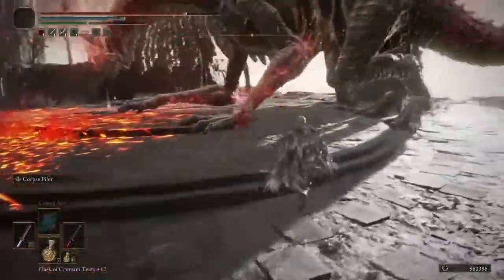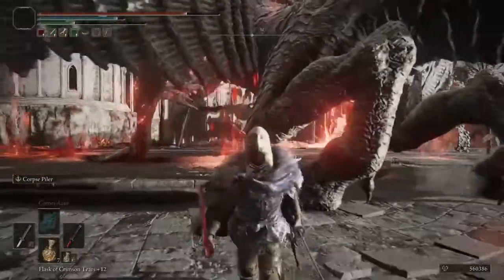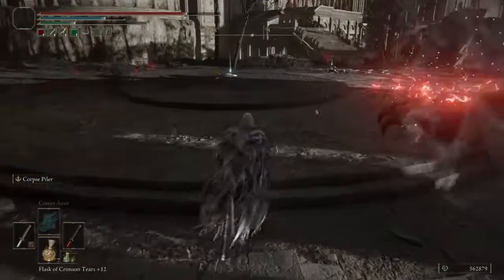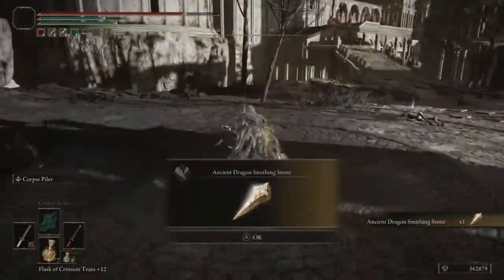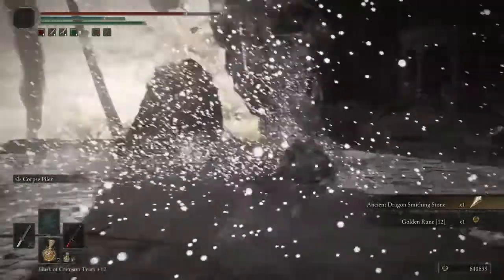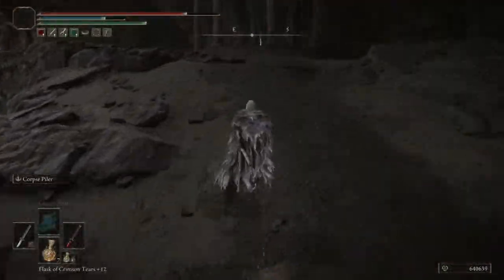You have arrived at the location to get both stones. You just want to slay this dragon — pretty easy. You want to kill him before he flies away, and boom — Ancient Dragon Smithing Stone. His health is pretty low so you can get him real quick, and the other one is right up here.